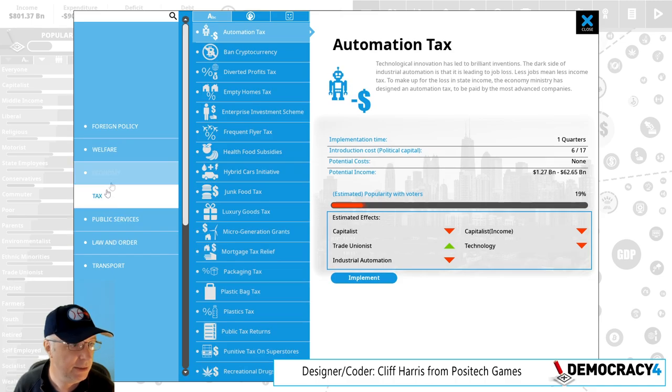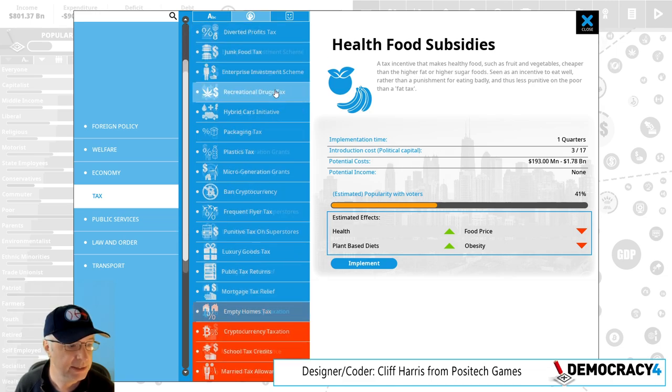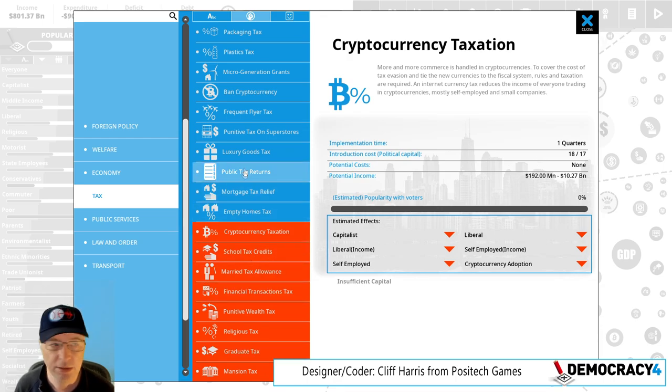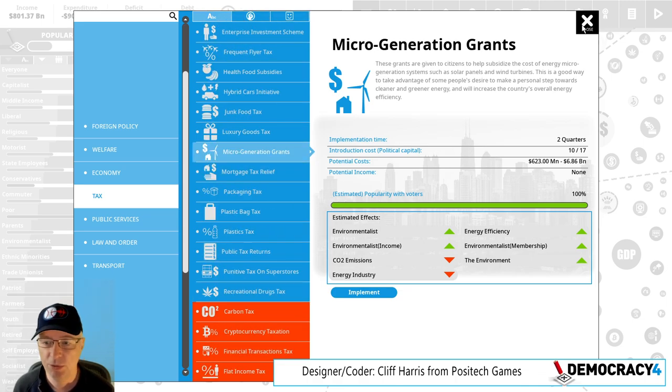Something else that is new is you can sort policies. I've got loads of taxes here — they're sorted by name, but stuff you can't do gets put in a separate sorted-by-name list at the bottom. You can also sort by political capital cost to introduce — that's only three, then 16, then 18, then the ones you can't do. You can also sort by happiness — cryptocurrency is really unpopular apparently, meaning people who care don't like that policy. Public tax returns also appears really unpopular. Micro-generation grants — everyone's happy, no downside from a voter point of view. You can sort these things, and that's kind of cool.